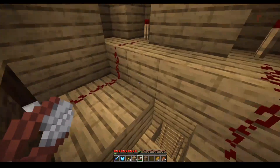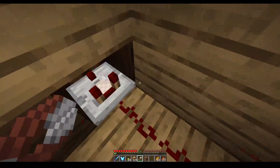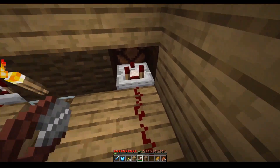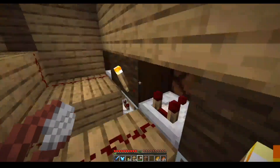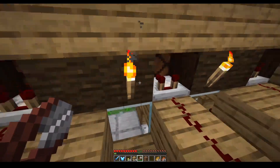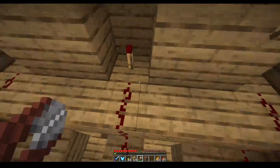The comparator monitors the hive and once it has bees in it and is producing, we light up the lamp to say that hive is actually ready. That's the redstone detection system — pretty cool.